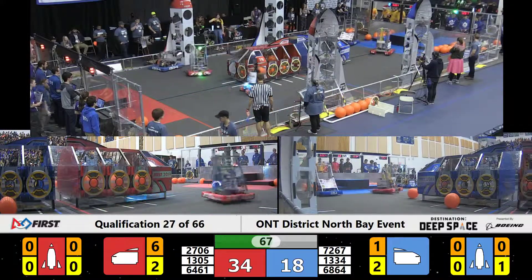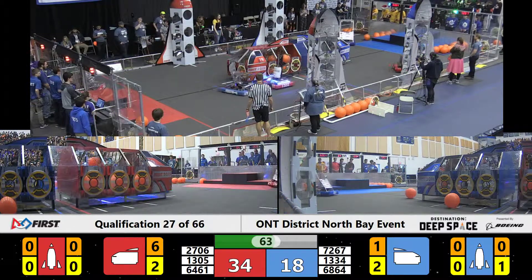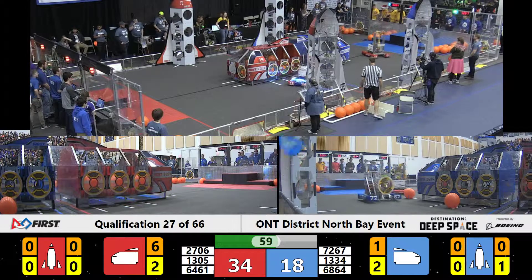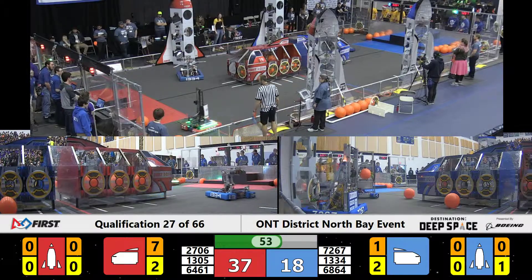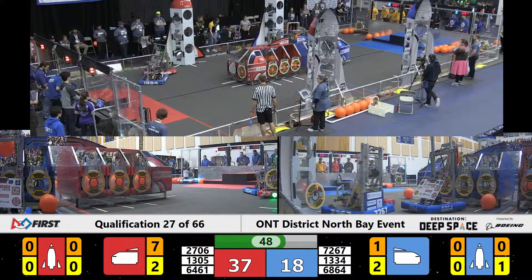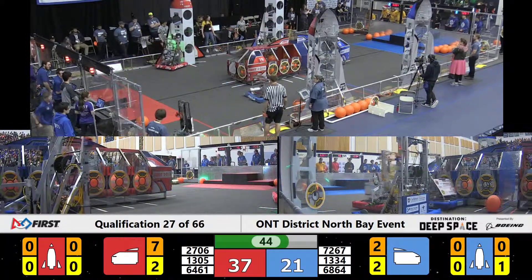1305 with a cargo in their robot, looking for a placement into that cargo ship. Elevator up, trying to get in position, using their turret — and it's good. Successful three-pointer. 2706 trying to get a hatch panel from the human player, extracting that from the loading zone. They have it in their robot, trying to place it, looking for that rocket, but 1334 is messing with them.